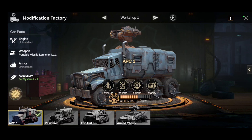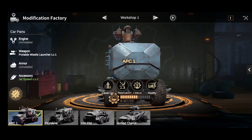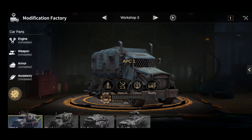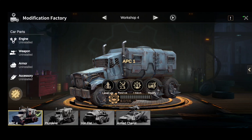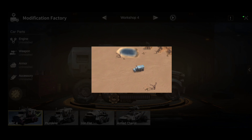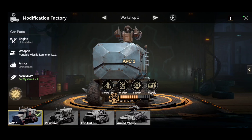Now we have a couple different things as far as the factories — we got workshops. Depending on how many APC slots you have, you got Workshop 1, 2, 3, 4, and if you're bold you can have five. I got four. This also shows you what the APC looks like when it's riding out, and of course you get your little parts.